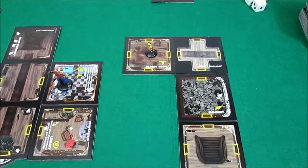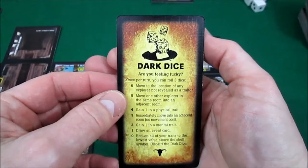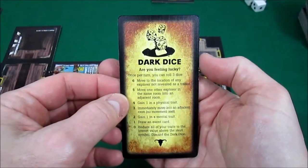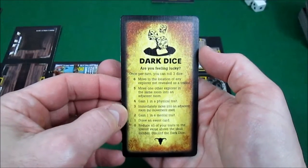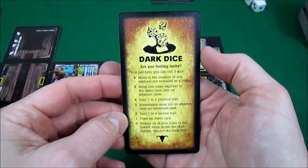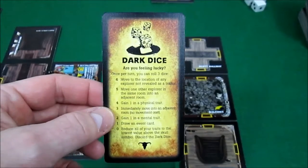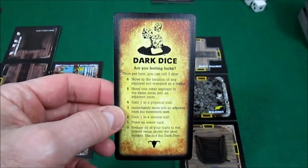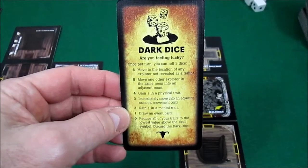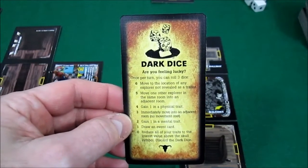She finds the bloody room. She moves in there and finds an item — the item off the top of the deck. She finds dark dice. Once per turn, you can roll three dice. And these are the things that happen to you if you roll the dice. Does she want to roll three dice this turn and see what she gets? That's pretty dangerous. If you roll nothing at all, you reduce all of your traits to the lowest value above the skull symbol and discard the dark dice. Ouch — that is brutal. Or you can draw an event card, gain a mental trait, immediately move to an adjacent room, or gain a physical trait.